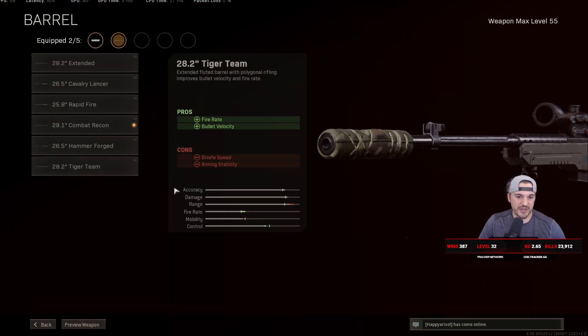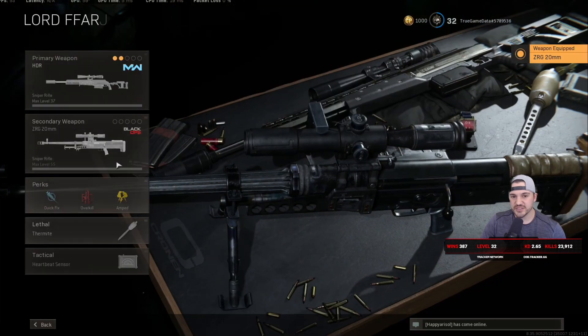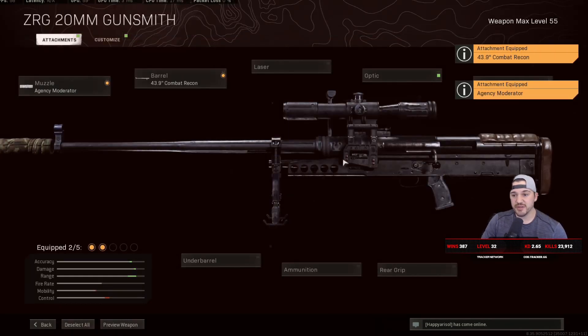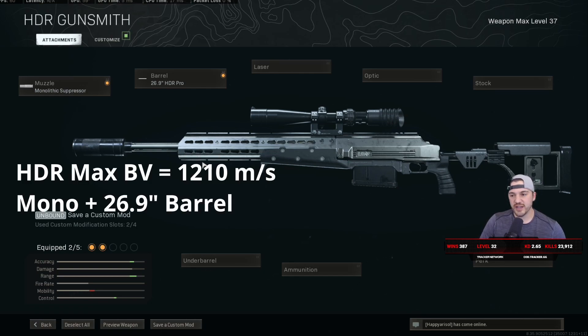I tested the other barrels too and the combat recon still gives the best bullet velocity. Interestingly, the ZRG somehow dodged this nerf — the LW3, Pellington, and M82 all had their combat recon barrel nerfed, but the ZRG still gets the same bullet velocity as before, still around 1230-1240 meters per second. I also checked the HDR and SPR to make sure nothing changed across the board — the HDR is still around 1210-1215 at 500 meters and the SPR is still around 1180-1200. So there are only four snipers I'd recommend using right now: HDR, SPR with normal rounds, ZRG, and KAR98.